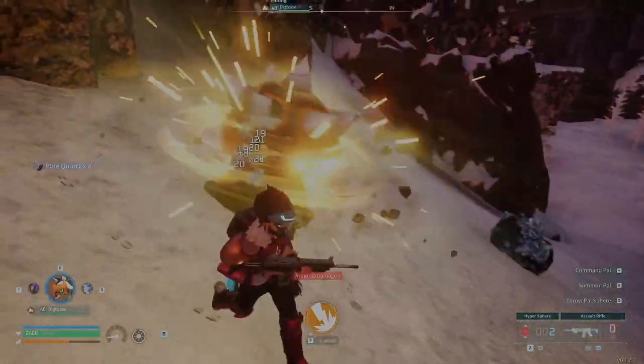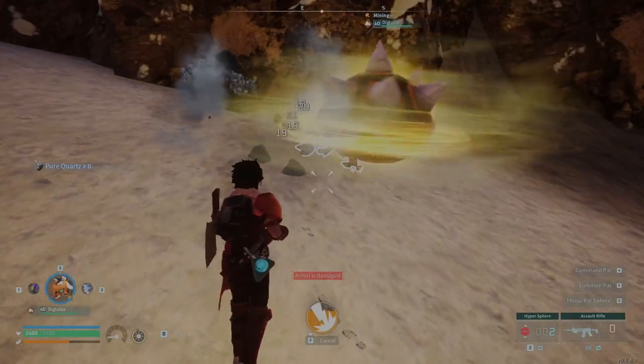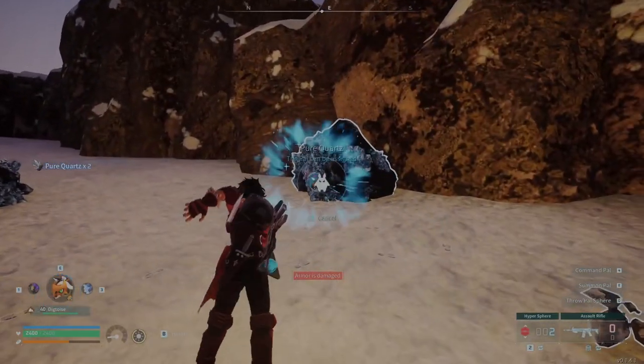You can even use a pickaxe while you're waiting. But if you have the saddle for Digtoise, you can just hold F, and he'll just mine extremely fast.